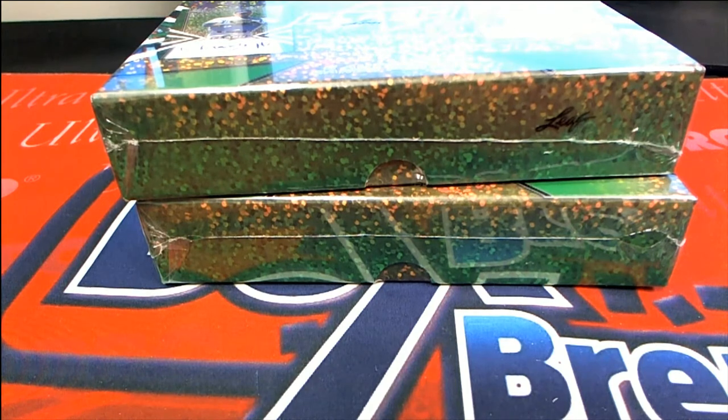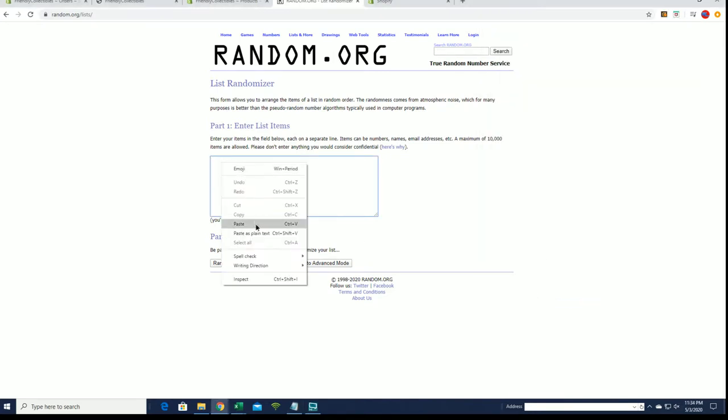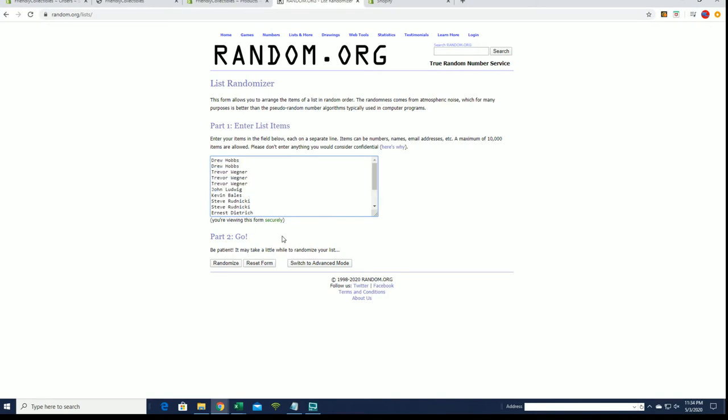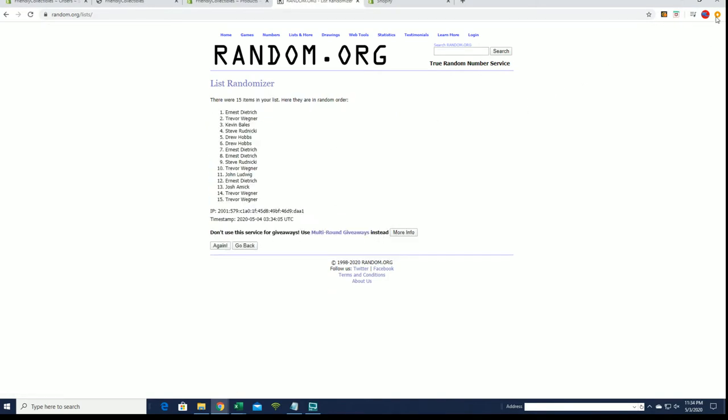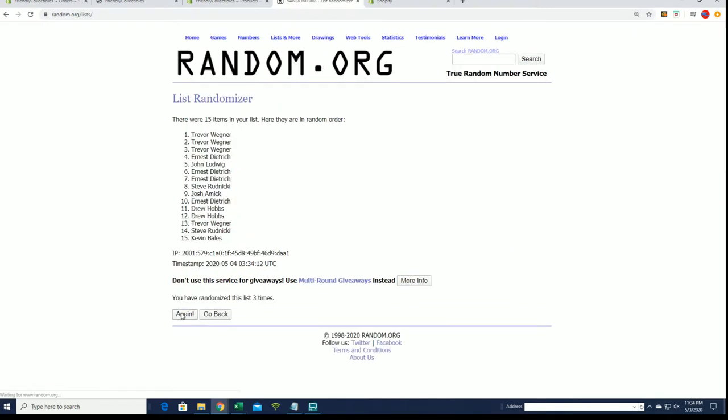Good stuff guys, this is a two box break — 2019 Leaf Flash Baseball random hit break. Good luck. This is number 201, we're going to random here to put three people into the break. We had a 15-3 filler, make sure you guys hop into the next random two hit — two box break. It's up on the site. All right, top three: Ernie D and Trey — wow, Trey got two there. All right, so you guys are in.